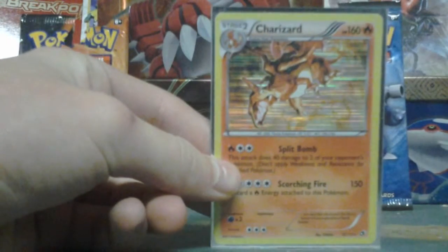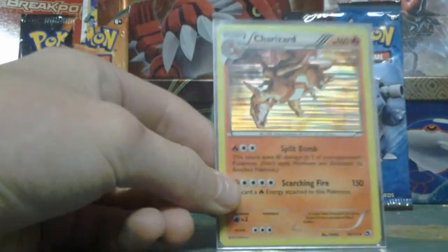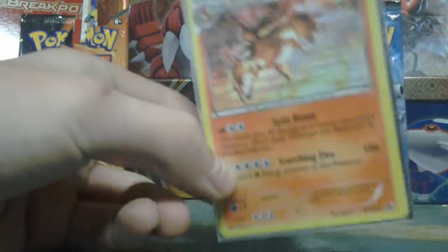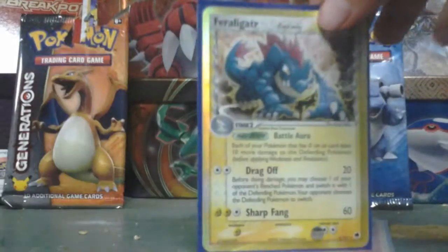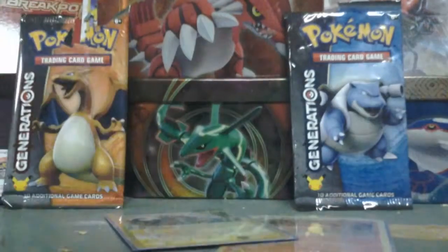I'm just talking to my brother because he is sitting right behind me. That's cool. I like the Delta Species. I might try to collect them though. Pretty cool — Delta Species. And the Charizard Hollow.